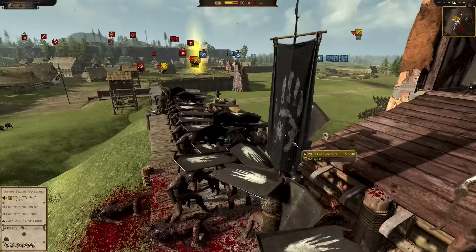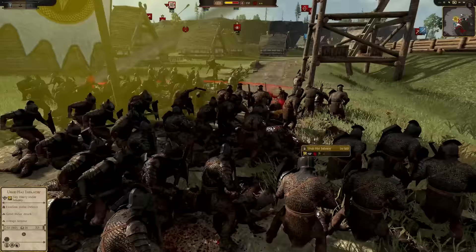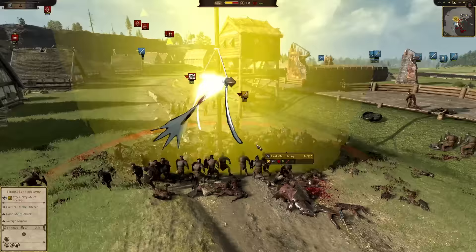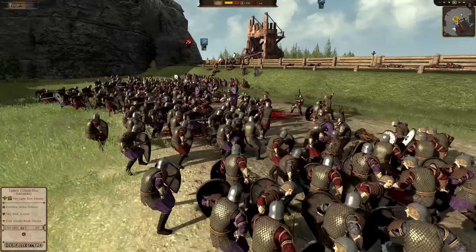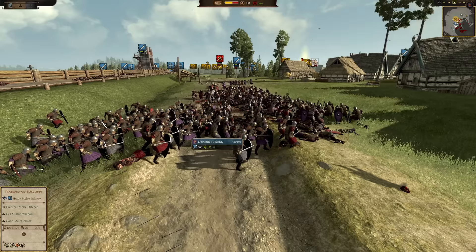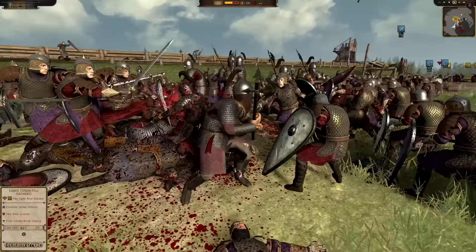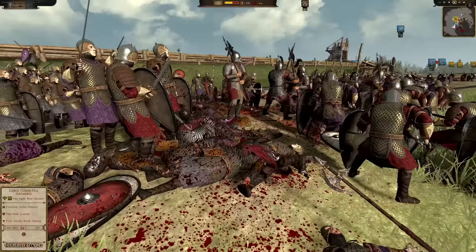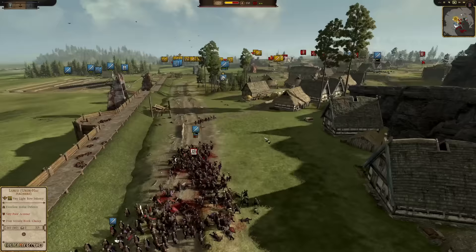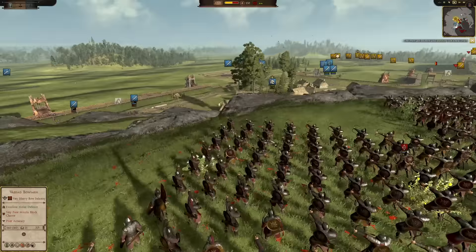We've got a little bit of fighting here and there on this side. Isengard really spread out here. Nice little win for Isengard — they're going to take this tower. Unfortunately in Attila you can't take towers, you can only destroy them, so that's a bit of a bummer. Here's a nice little win for the Darwinian infantry with their kite shields, fighting it out with these deadly axemen. But they are victorious.